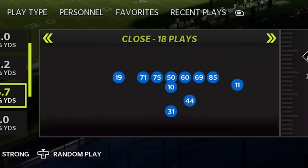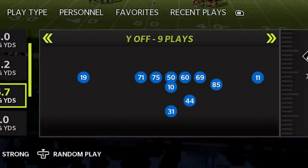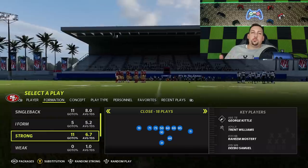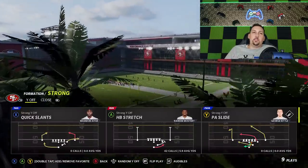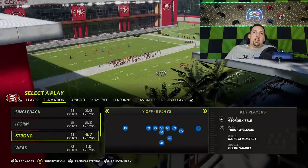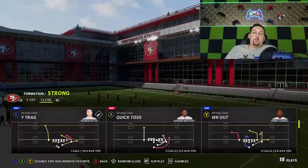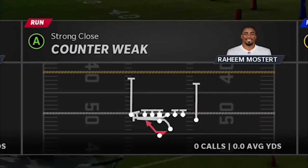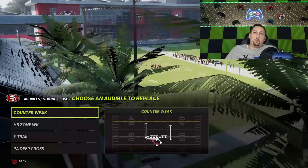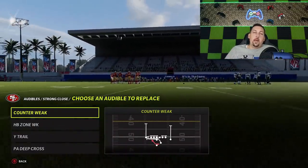The formations I'm going to use are two different formations — both out of the Strong. There's the Strong Close, which was the meta last year for a large portion of Madden 21, and the Strong Y-Off. There are about three or four run plays mixed between these two formations that you can switch back and forth from. I have all these in my audibles already, so you can switch back and forth between these two formations throughout the game.